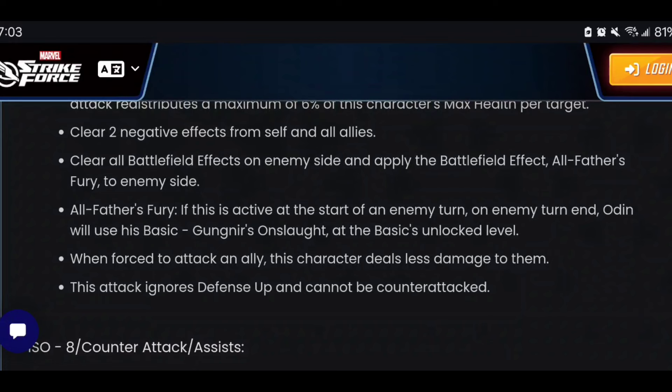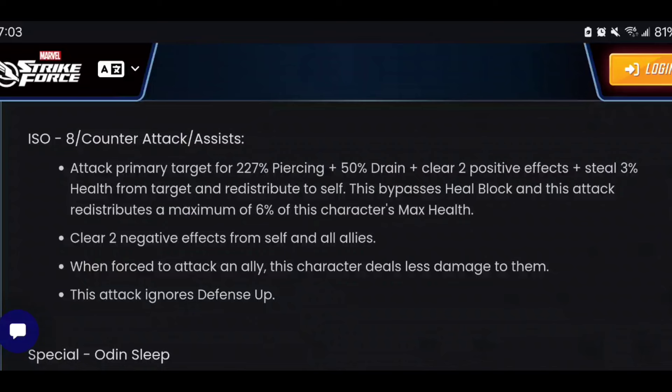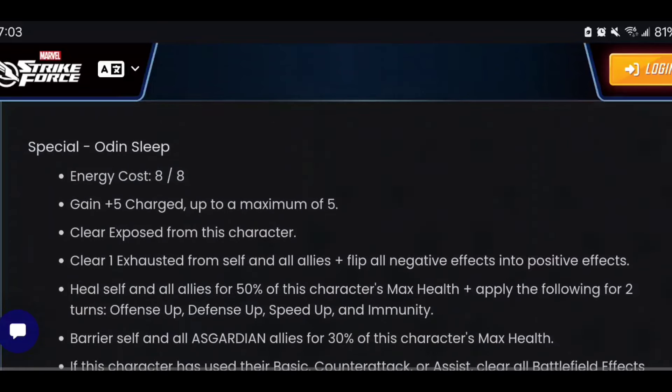He also clears negative effects from himself and allies with his basic, which is pretty unbelievable — his basic already does a lot. He clears battlefield effects from the enemy side and applies the All-Father's Fury battlefield effect. Once active on the enemy side, abilities like Mephisto's Mark or Nova's battlefield effect get cleared right away whenever he attacks. On enemy turn, if this is active, Odin uses his basic. When forced to attack allies, he does reduced damage and focuses on enemies with that retaliation.